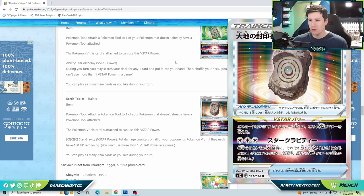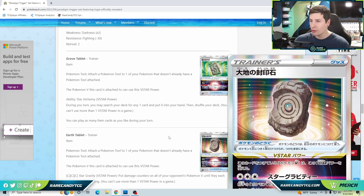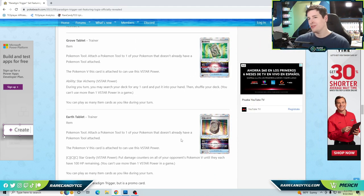The big one that comes to mind for Earth Tablet is spreading archetypes like Rapid Strike Urshifu — with G-Max Rapid Flow doing 120 to two front Pokémon, you can use this to set up double KOs. Against something like Palkia, most attacking V-Star decks with an Inteleon engine only have about two primary attackers in play at once, so there's a world where you knock out both attackers simultaneously and leave your opponent without a VMAX or V-Star ready to go.